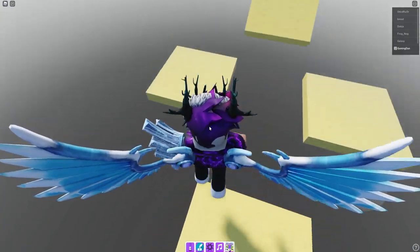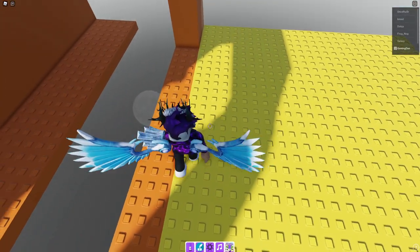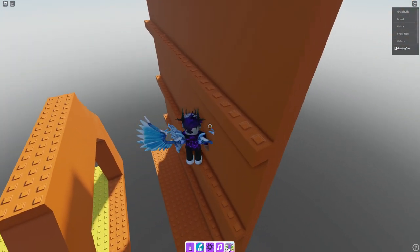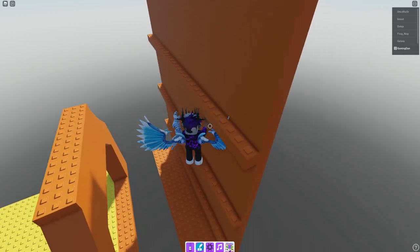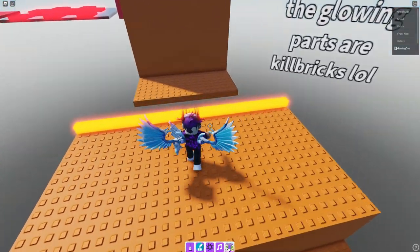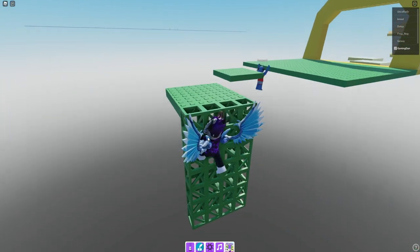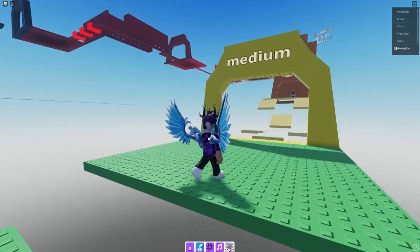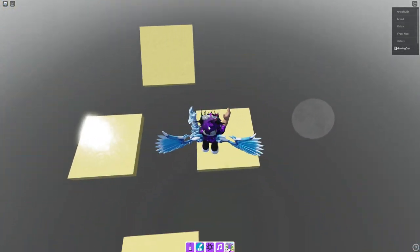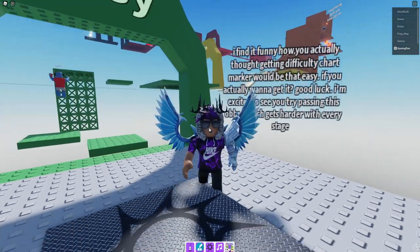I'm going to show you me doing the whole thing just to make things easier for you guys. Hopefully I don't fall off — I'm not too sure if I fall off whether I need to start the whole thing again. Okay, we've been teleported all the way to the back. Essentially, what we're going to want to do is make it all the way over to the red thing. These are actually moving parts, so we're going to want to avoid these.